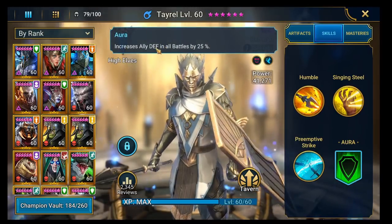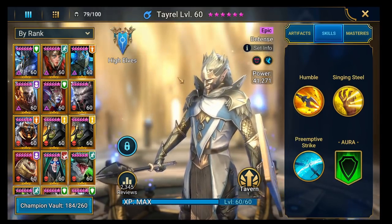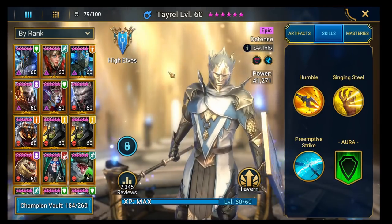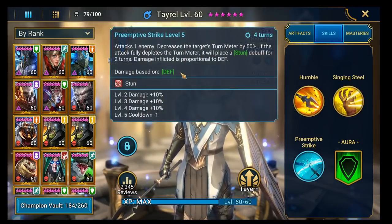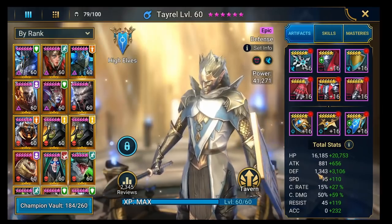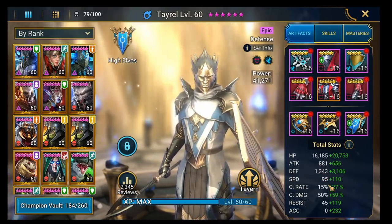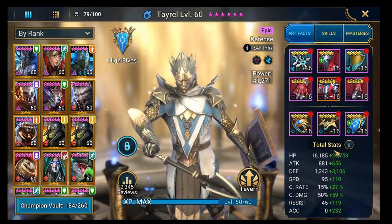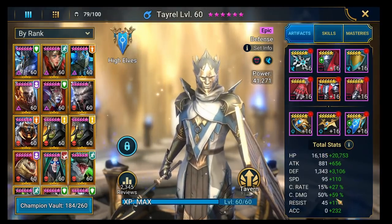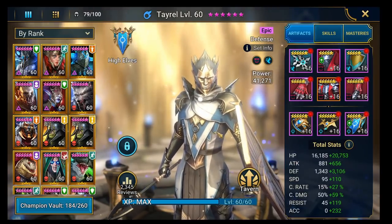He also has an aura which is increased ally defense in all battles — so it works everywhere including clan boss — by 25%. All in all, he is an insane epic. All of his abilities are defense-based, so they scale on defense. He starts off with a pretty chunky amount of defense, you can boost it up nicely, he's got pretty average speed, and pretty average to decent HP. His stat set is good and his abilities are insane.